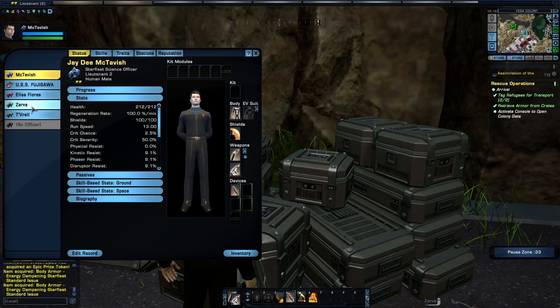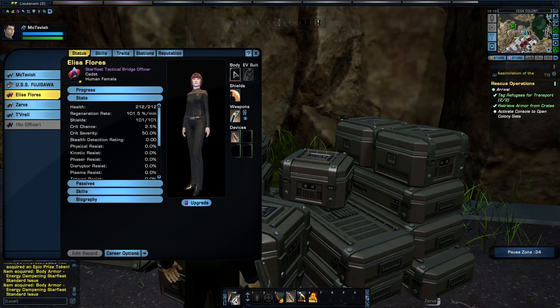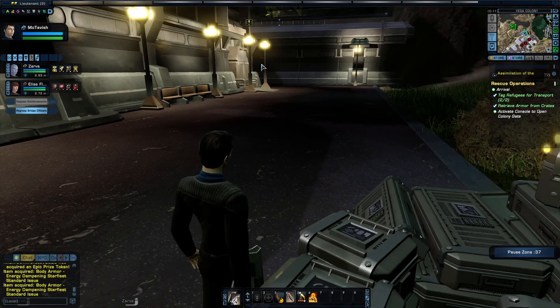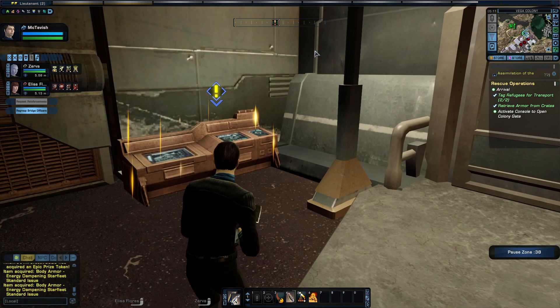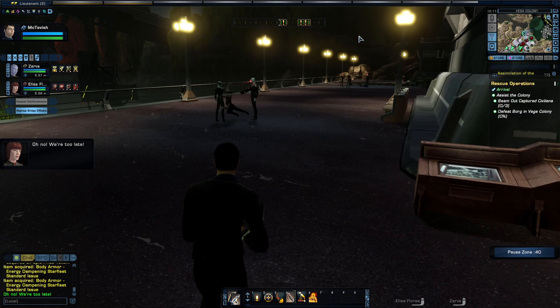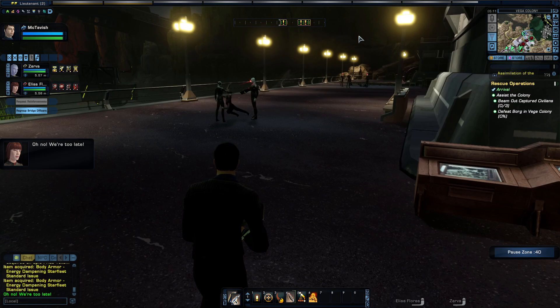We can put on body armor here. Let's take this one. Tavrel's on the ship — let's give one to Flores and one to Zarva. These are equipped. Sorry, Zarva — you're going to have to deal with this yourself. Open Colony Gate. Beam out. Capture civilians first — we're too late.